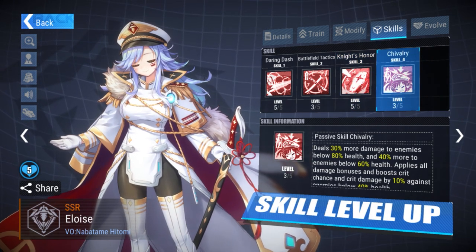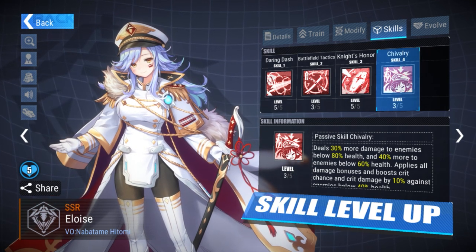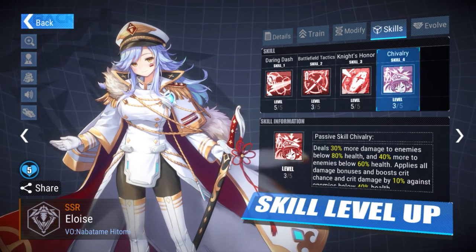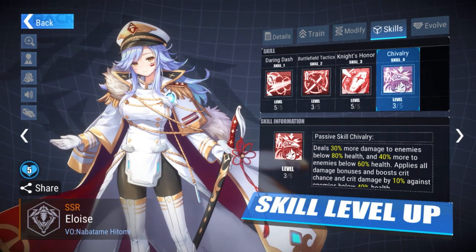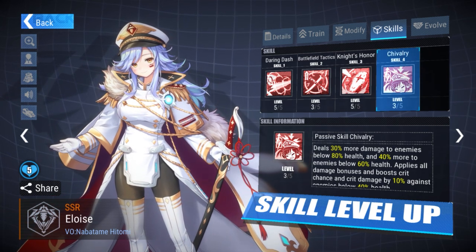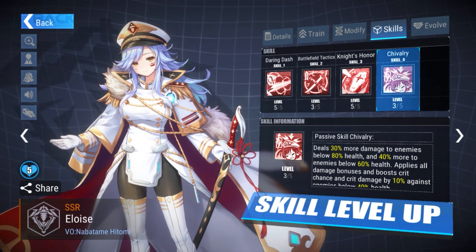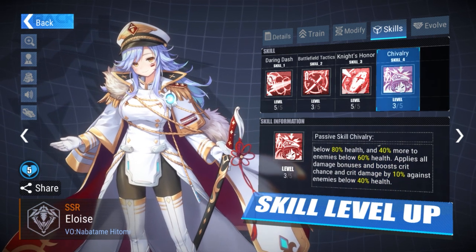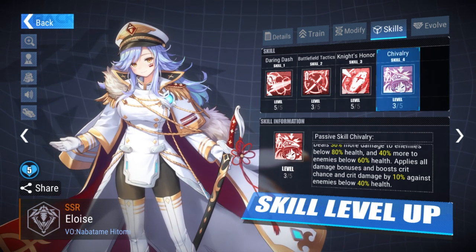Passive skill: Chivalry — deals 30% more damage to enemies below 80% health, and 40% more to enemies below 60% health. She pretty much has an executioner-type talent, where she just does more and more damage the lower enemies are. Apply the damage bonuses and crit chance and crit damage plus 10 when enemies are below 40% — that's actually really good.